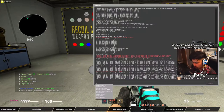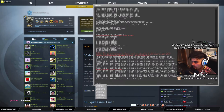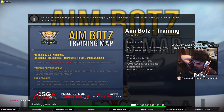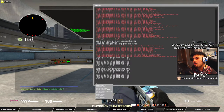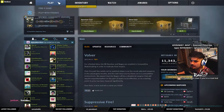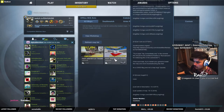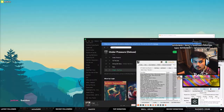The next thing — the second step — you load up a map which will also be in the description or annotated below. It's called 'Fast Aim Reflex Training'. You go to the workshop offline with bots, search 'fast aim reflex training', and load it up. You should start off on the CT side.